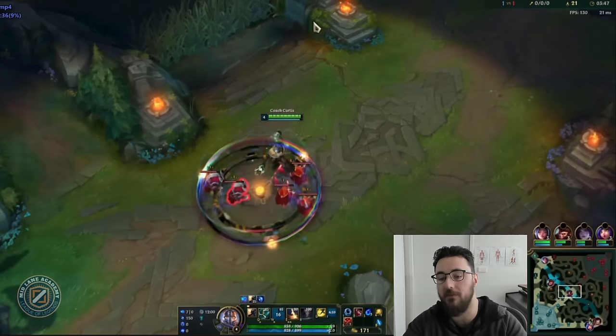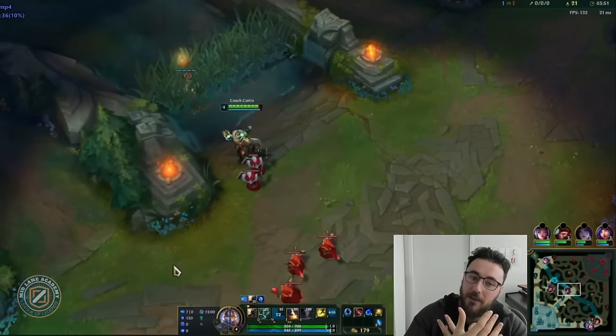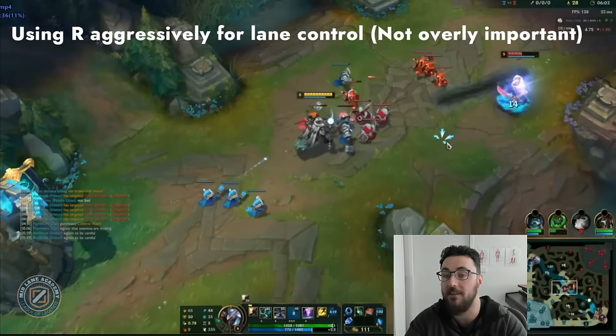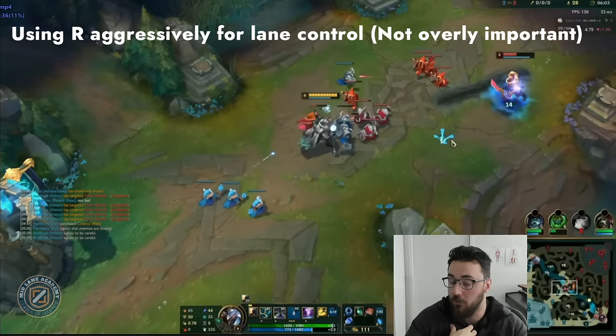Using W to pull and hold waves — this is something I thought was going to go into Viktor Level 2, but I really do think it's a Viktor fundamental. You need to know how to do it even if you're not getting max value from it. It's a very important skill that can create nice wave states, allow better resets, and punish the enemy when they're low on resources.